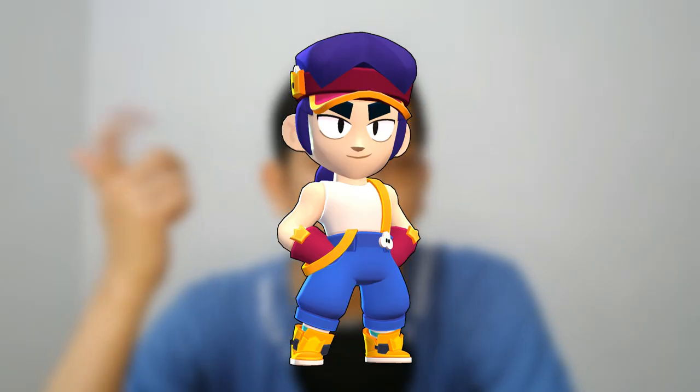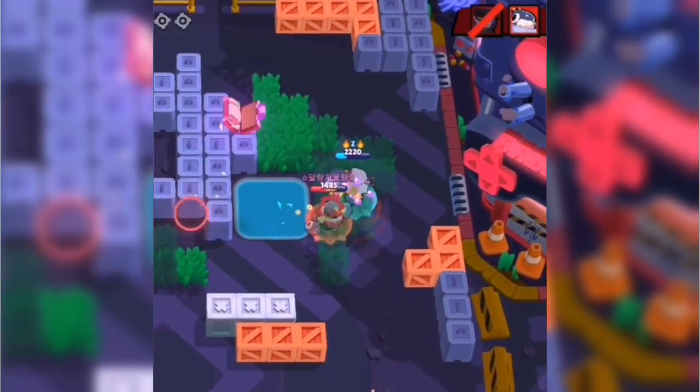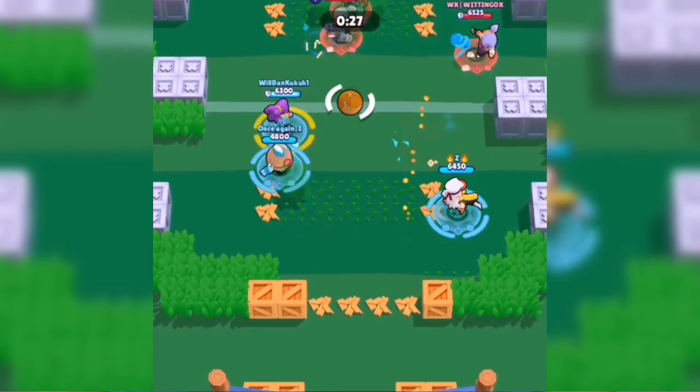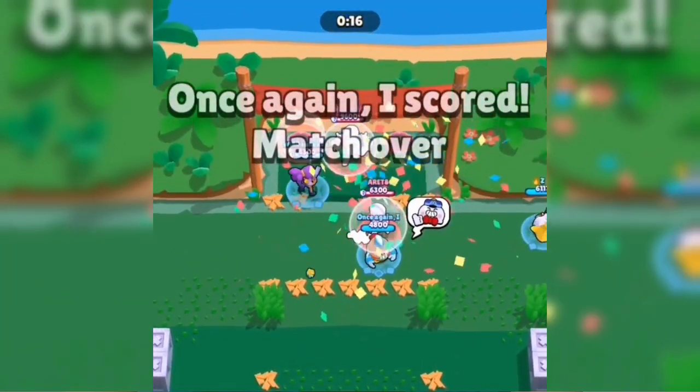Rotating focus means Fang players need to be constantly aware of all three enemies and where they are at all times. Like Primo or Mortis, Fang has great mobility and can cross the map with his super, so rotating focus lets you decide which enemy to super first, helps with spot prediction, sniping, and misdirection. In one clip, knowing where the opposing Fang was going for the ball, I instantly super'd downward — that's rotating focus in action.